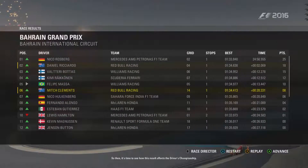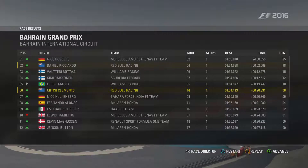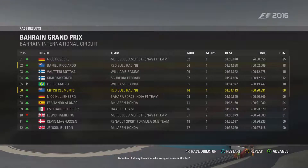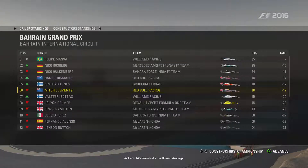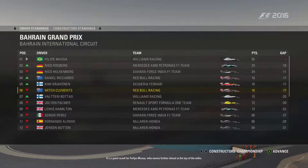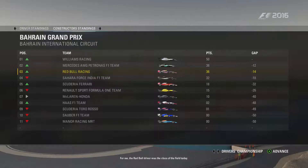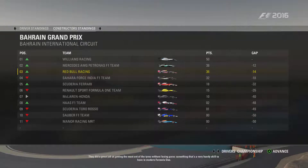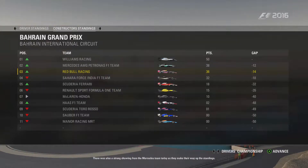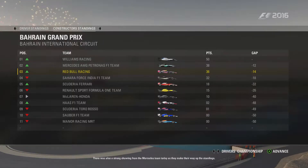Here is the race result. Lewis Hamilton finished 10th — he started first and dropped to 10th, so that's a huge drop. In the driver standings we are down to 6th; Felipe Massa stays 1st. The top 12 are within about one race's difference. In the constructor standings, we go up to 3rd — Williams is still 1st and Mercedes-AMG Petronas 2nd. Hopefully you guys enjoyed this race. F1 2016 career mode part 3 should be out fairly soon, and F1 2010 Monaco Grand Prix will be out soon too. If you enjoyed this, please like, subscribe, and I'll see you guys next time.